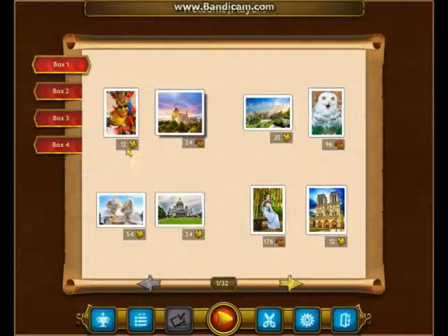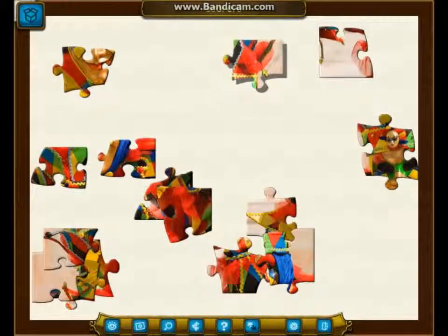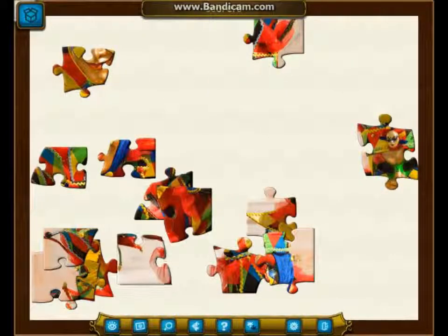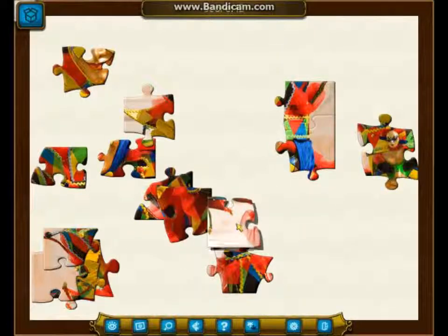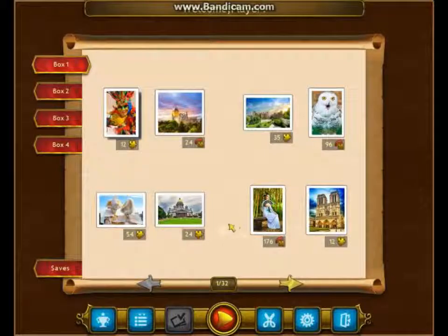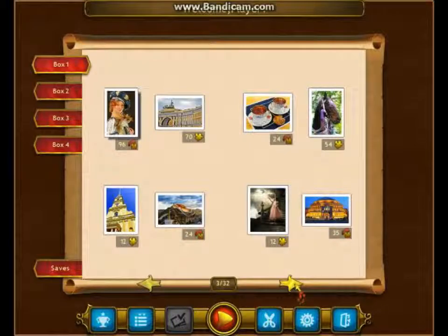You have a pretty wide variety — from 12 pieces, which are unable to be moved, all the way up to 176 pieces, all of which can be rotated. You can move them around as you need to and put them where needed in order to solve the puzzle.